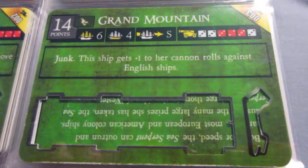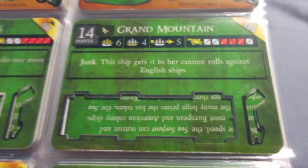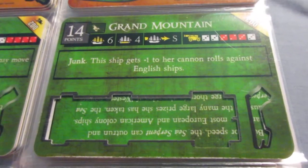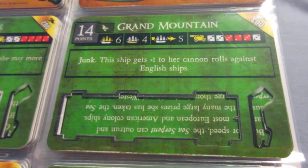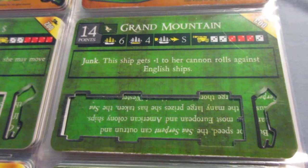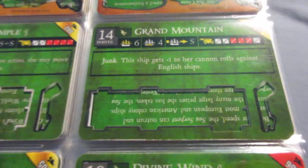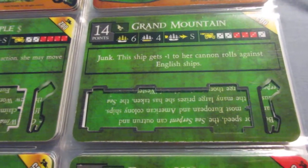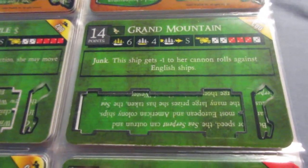The Grand Mountain here is another S-speed ship. She's cheaper and slightly better armed than the Grand Dynasty, so she has a little bit of a combat advantage. The ability is anti-English, so it's a little bit more restrictive, but the Grand Mountain is usually a little bit better of a gunship than the Grand Dynasty. Almost the same things apply though — similar cost, same speed and cargo. So just kind of disappointing, especially for such a cool name. I think maybe a defensive ability and more cargo would have been appropriate here. The speed makes sense, but it's still not an overwhelmingly good gunship, though not a terrible one either.